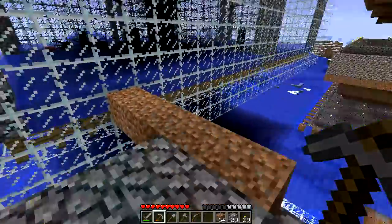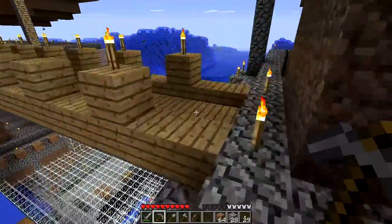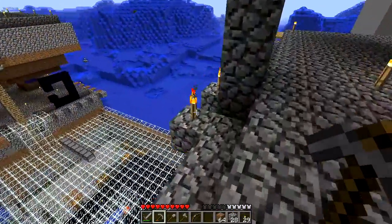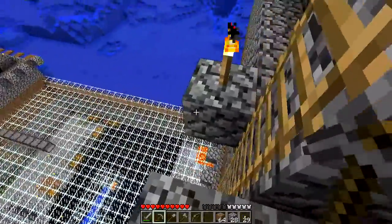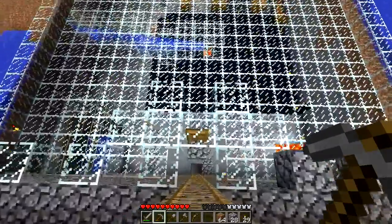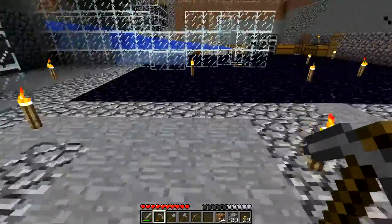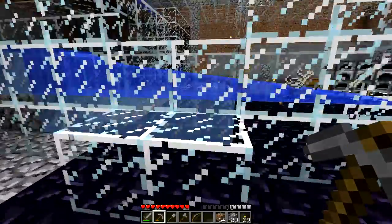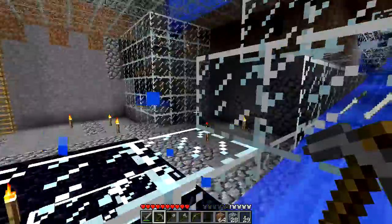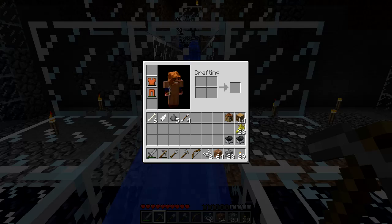That's just how Minecraft is with the despawning. And we have a standard water flow down to our collection point. It's just a standard water drop-off chute that ends in lava, so any drops that we don't collect are burnt straight away because otherwise they cause lag.